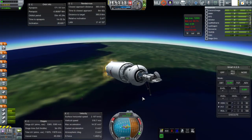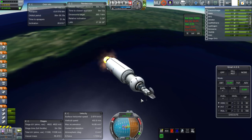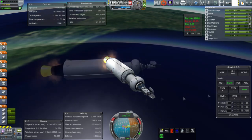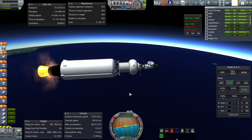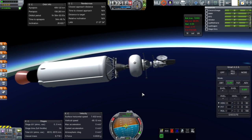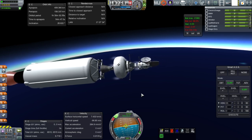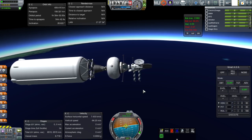As far as the actual mission goes, all is going well. One problem is that Fusebox misled me — we don't have quite enough electric charge, which is going to cause complications. There's also the issue that the lander's probe core can't be turned off, so it's consuming power. Second stage separates, and we are in orbit with periapsis above 130 kilometers. So we are ready to go.